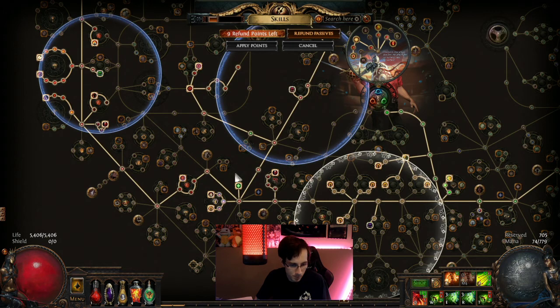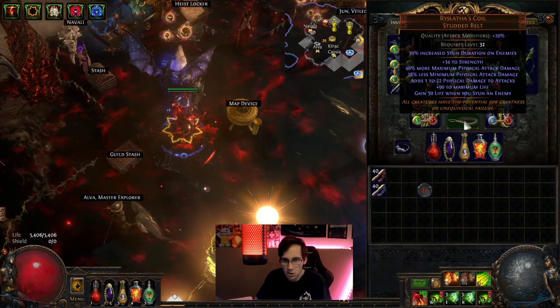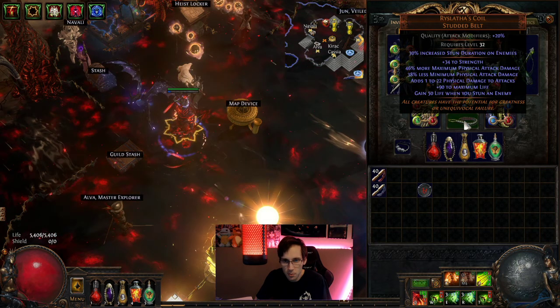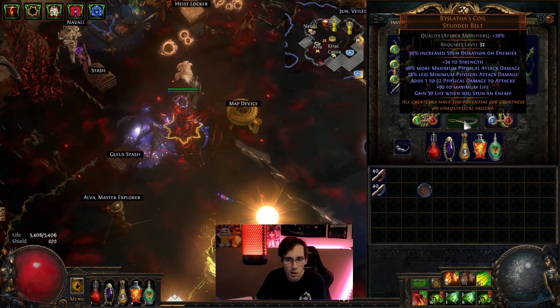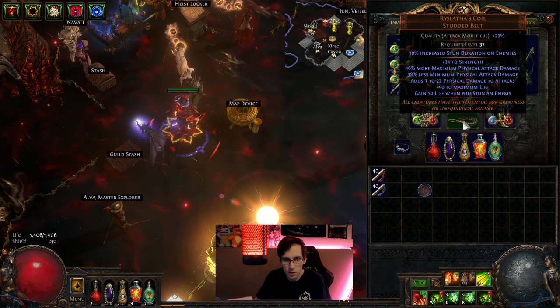I did change the build up a little bit. I got rid of the Headhunter, which we had before — the Headhunter is horrible with this build. Damage was horrible, didn't really help at all. Once you put the Coil on, I noticed a huge difference. The Coil is a lot faster, it's stronger, it's much better to run.